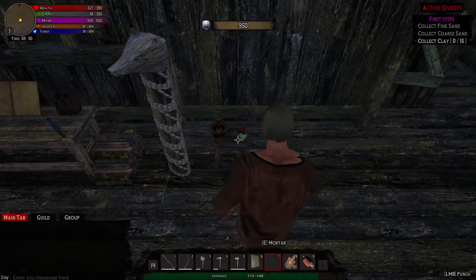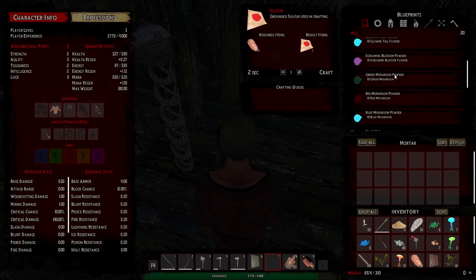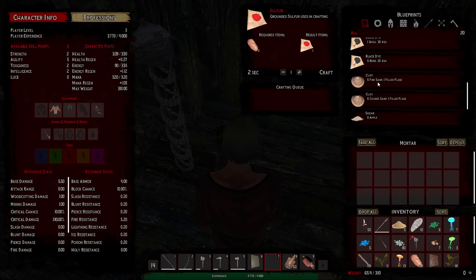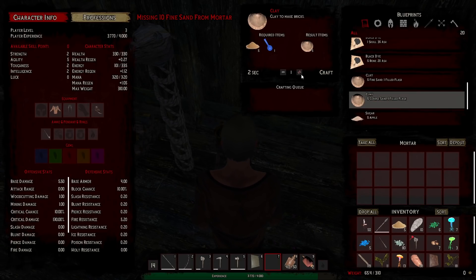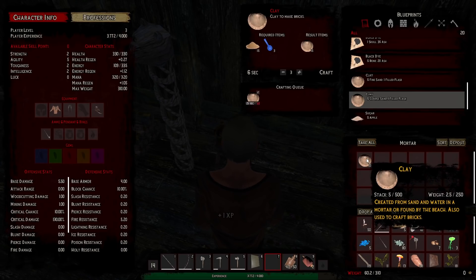Once we have these flasks we should be able to make the amount of clay we need. Let's go to clay in the mortar and I'll just use fine sand for the first batch — need more fine sand, but we've got coarse sand. We used it for the clay — but we've got our clay, clay for days.